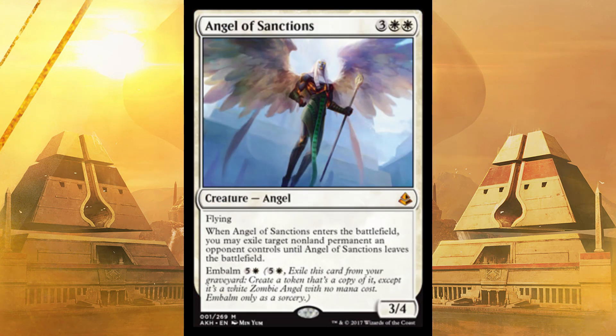Next up, Angel of Sanctions. It does cost five, but when it enters the battlefield, exile target non-land permanent an opponent controls until it leaves. Plus Embalm, so you get a second shot at it. It's only three damage in the air, but it can block and you can get rid of their only flyer or their only reach creature, then just keep hitting them until you win. I'd put it in — it's on the top end of the curve, but of course.